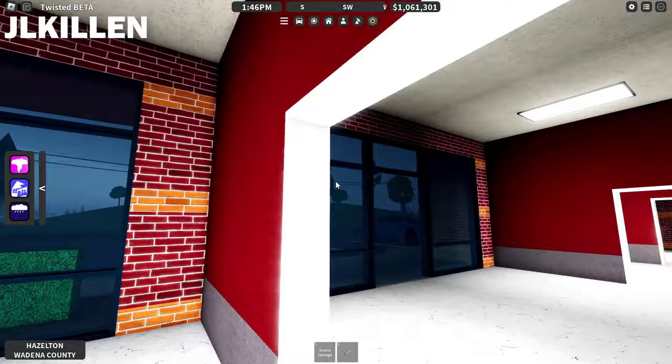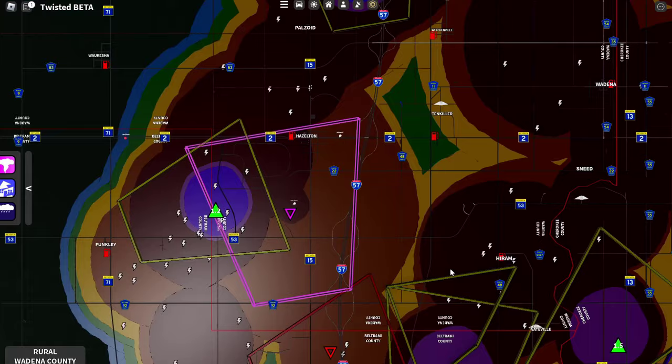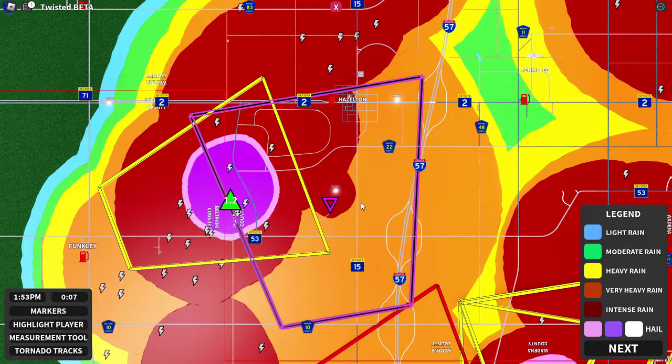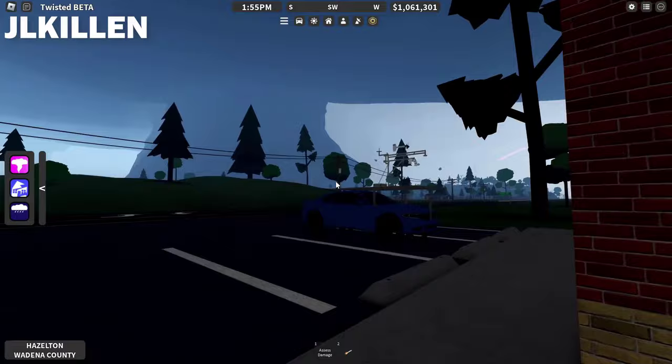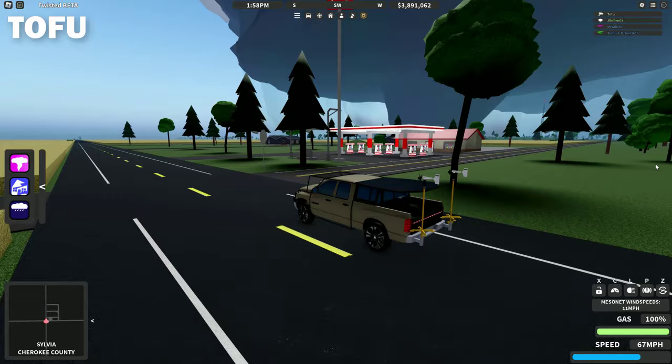I'm going to go outside. It is huge. I'm getting an EAS warning for where I am right now. There's just polygons all over — tornado warning for Hazleton. It's about to hit Hazleton, it's just now hitting. I can see trees on the mountain getting sucked up. I'm going in for a deployment. I have a wedge down here by Sylvia. I'm going to go try and go for probes.